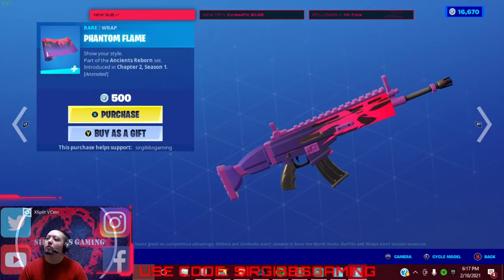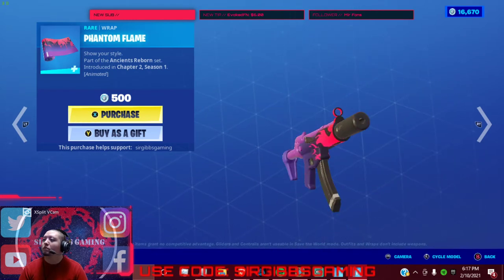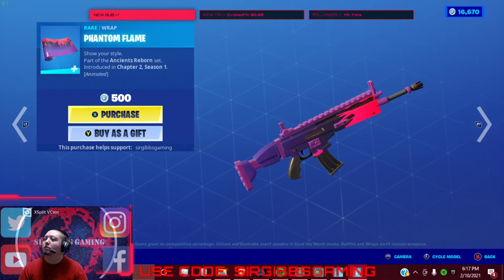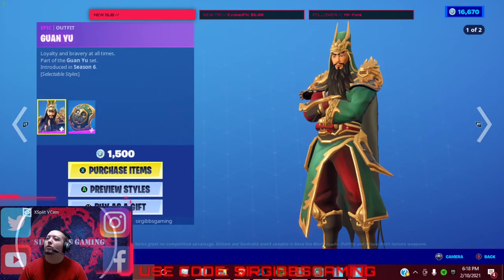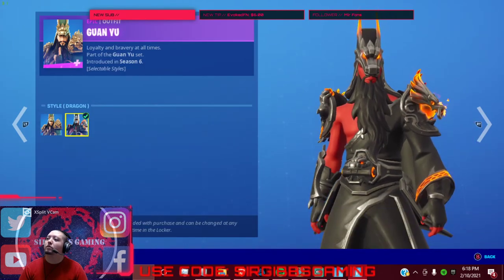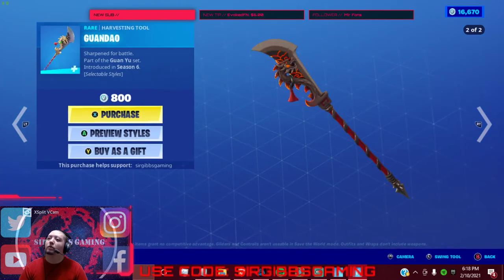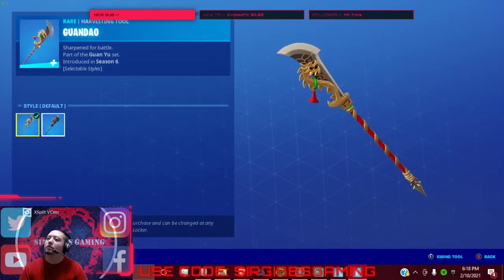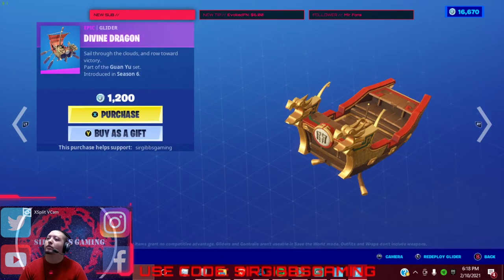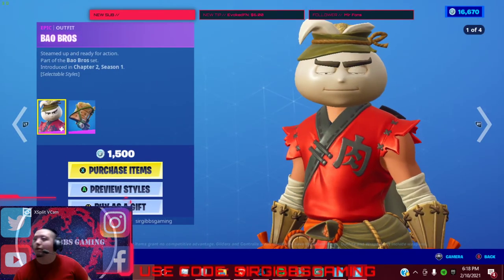We got the Smolder pickaxe — it's got a yellow and a smoky dark version. We got Phantom Flame for 500 V-Bucks. We got Ganyu for 1,500 V-Bucks — the fire version — with his back bling and the Ganyu Dao pickaxe. That's a pretty nice one. We got the Vine Dragon Glider for 1,200 V-Bucks.